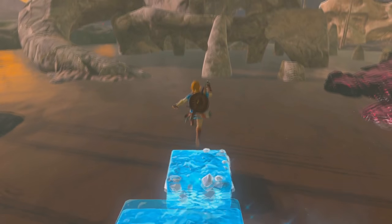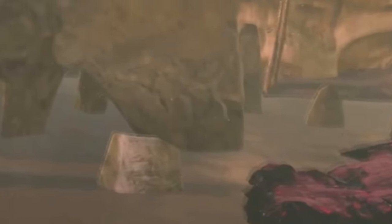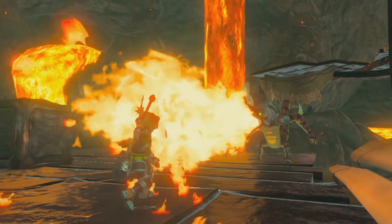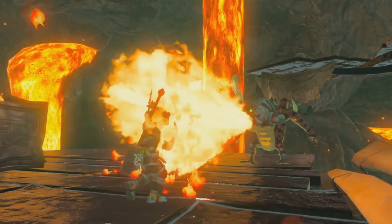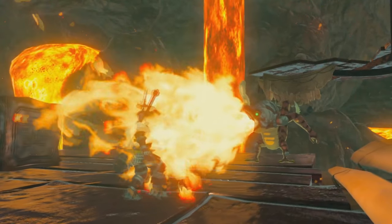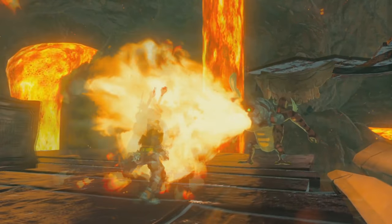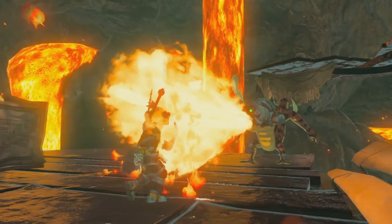We cut to Link using Cryonis — the rune that allows him to freeze water into pillars of ice — here to jump over some potentially poisonous water towards a huge stone structure. This could be close to Hyrule Castle and the ruins of Castletown, judging by the purple calamity goo and a purple glow in the distance, as well as its close proximity to Death Mountain. Speaking of Death Mountain, we get a look at what could be inside the game's fire temple — Link walks shield-up through the billowing flames being thrown at him by a fire breed of Lizalfos. The massive pillars of lava give this area away as somewhere near Death Mountain.